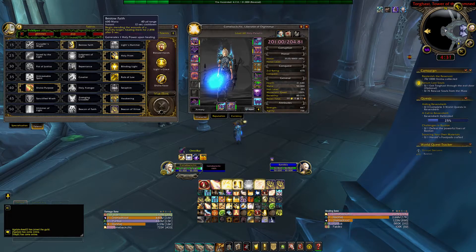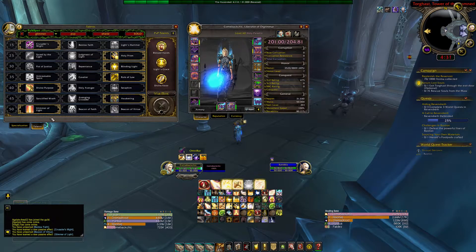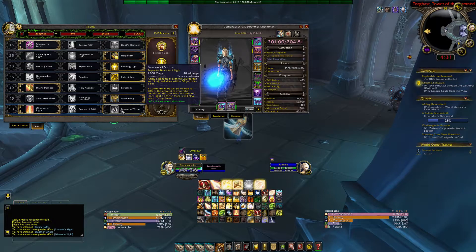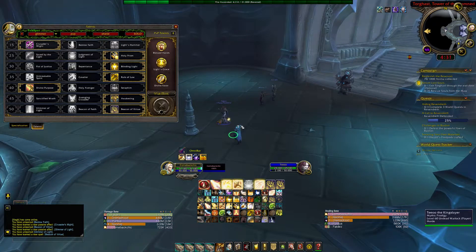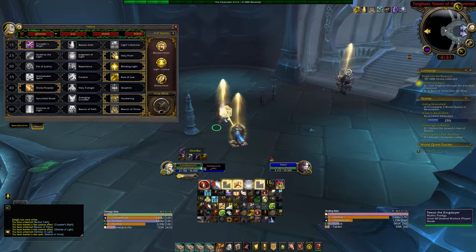If you run Shock Barrier, you want to run these talents normally. If you're running Bursting, then you want to run Beacon of Virtual, because you can heal multiple targets with it. It's basically our AOE heal — you pop it, you pop any heal, and it's going to heal everybody.